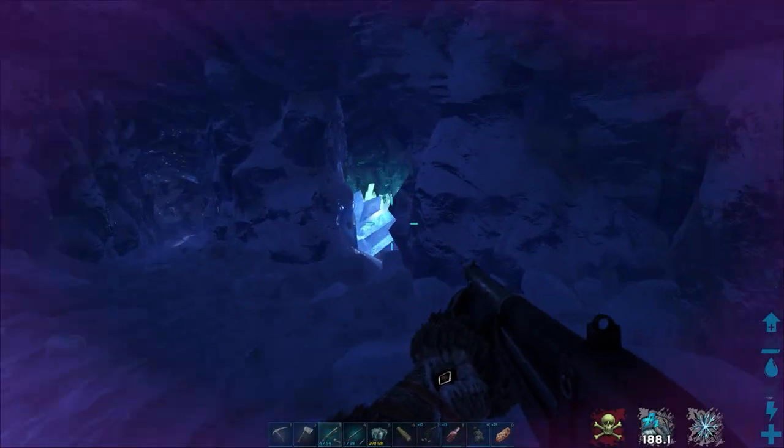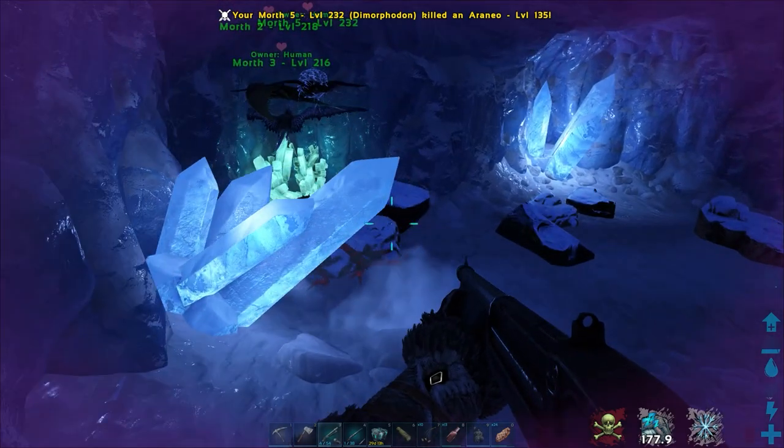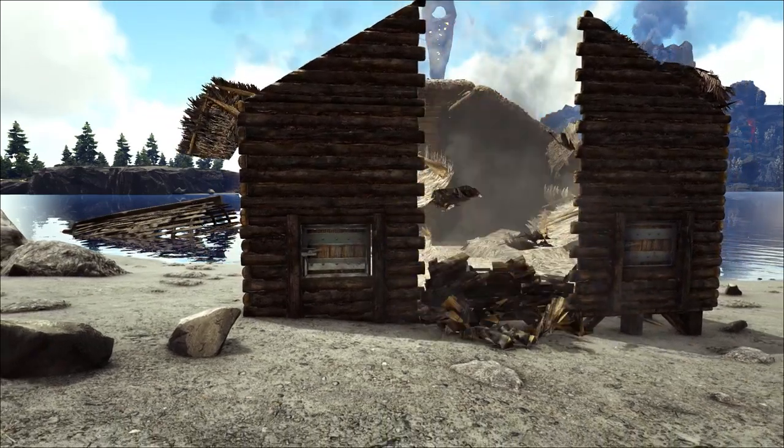In PvE, they work remarkably well in small places, and in caves like the Skylord Cave on the island map, a small group will make short work of the spiders and onyx. And as a last line of defence, they will be a nice surprise for them pesky offline raiders.